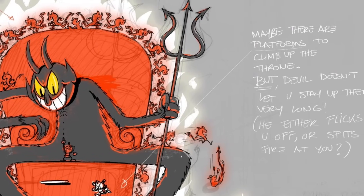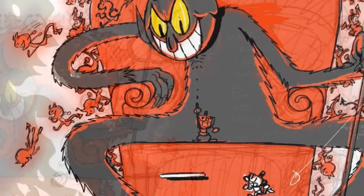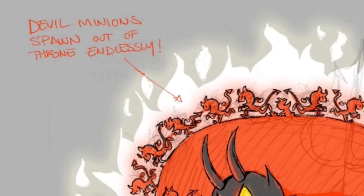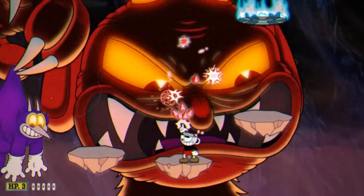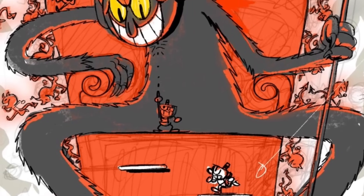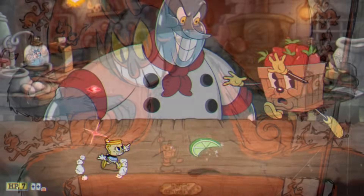The idea was that you could only stay up on the chair for a short time before the Devil would flick you off, requiring you to repeat this while various Devil minions also spawned from the chair. Although I quite like the Devil fight in the final game, this concept seems like it would have been very interesting both from a gameplay standpoint and visually.